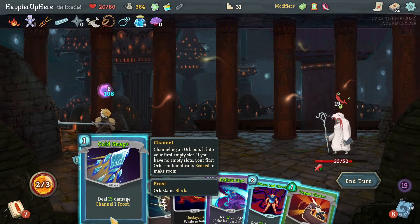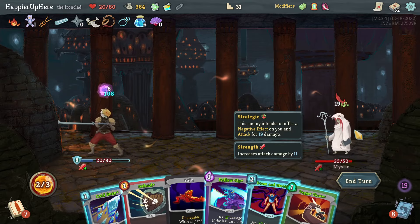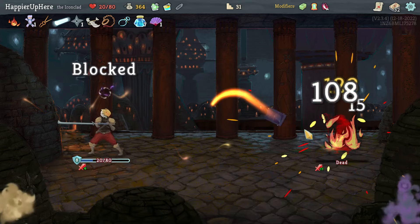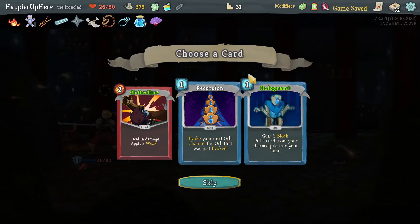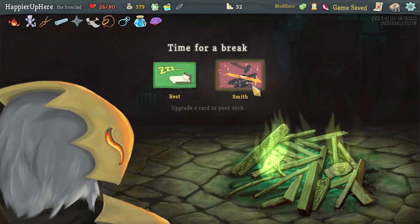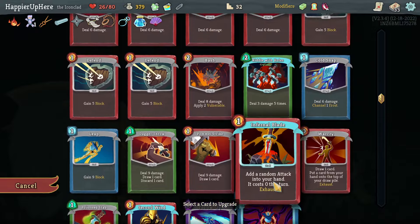That took me a while — I accidentally evoked the Dark Orb, then drew Doom and Gloom when the enemy didn't have enough HP, so I had to wait for a few cycles. Finally I'm able to deal more than 100 damage. Recursion, Hologram, or Coolheaded — Hologram seems like a decent card, glad to take it now. I don't think I'll upgrade Doom and Gloom anymore since I already got Overkill out of it.